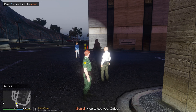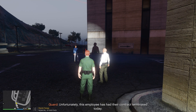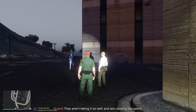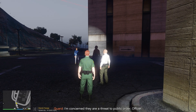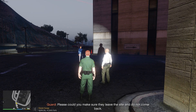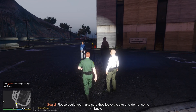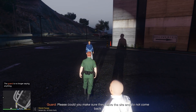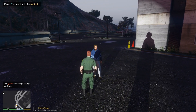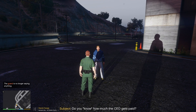Nice to see you, officer. Unfortunately the employee has had their contract terminated today — they aren't taking it too well and are causing disruption. I'm concerned they are a threat to public order, officer. Please, can you make sure they leave the site and do not come back? Okay, so apparently this guy needs to leave the property. Let's see if the employee has anything to say. Officer, I want to speak to you.